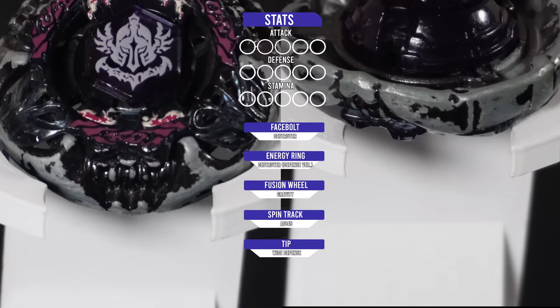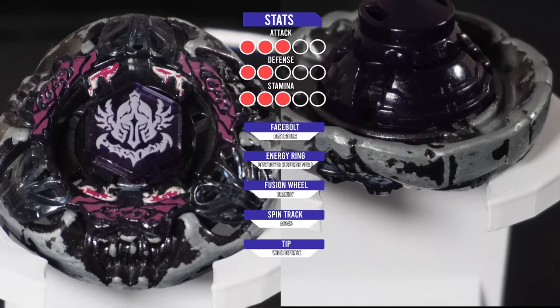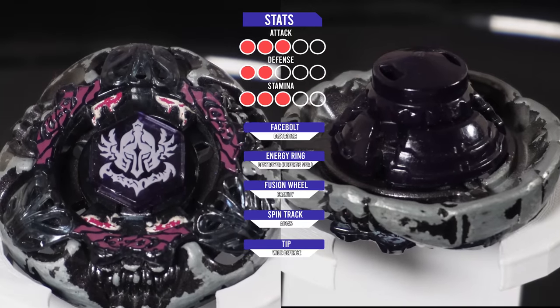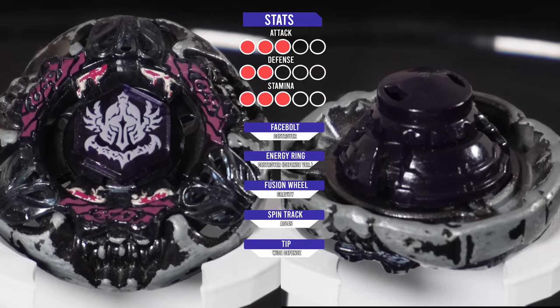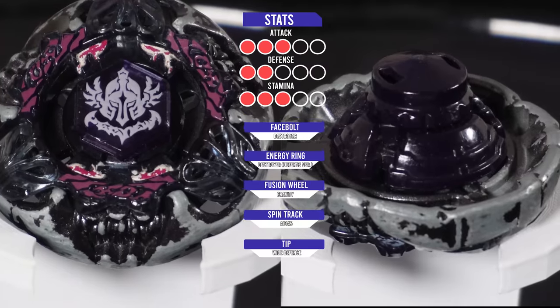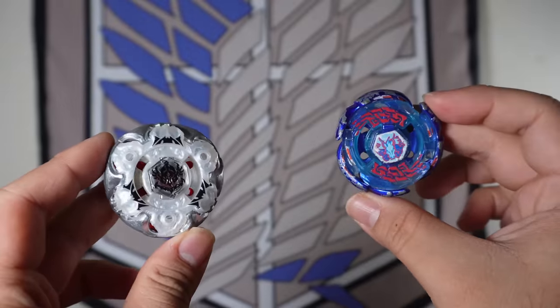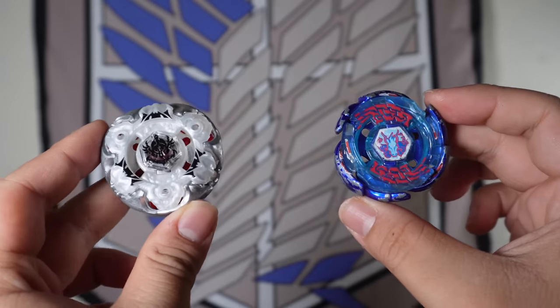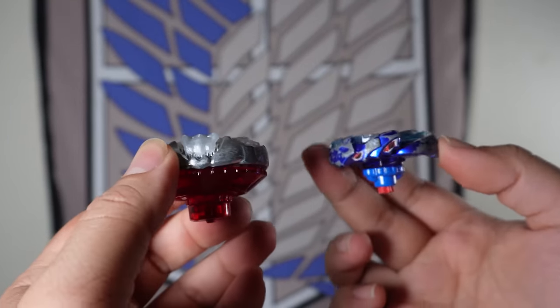And for our last stage, we're going to be going against Gravity Destroyer itself — a test to see if the new evolution can actually beat the original. Although we did change a lot of things, the fusion wheel is basically still the same, so I believe it should also be a close battle. Now let's start off with the first stage against Galaxy Pegasus. We're going to be starting off Gravity Destroyer on left-spin defense mode, and we're going to be doing a best-of-five, so first to three points.